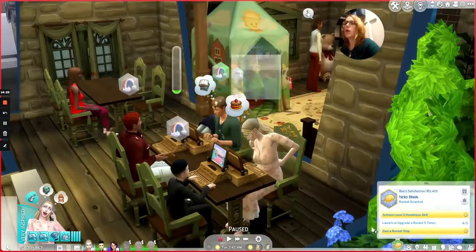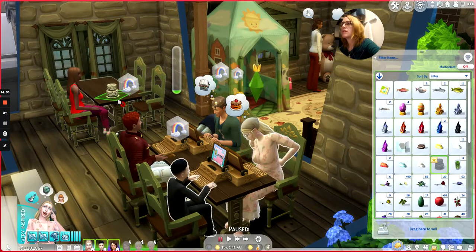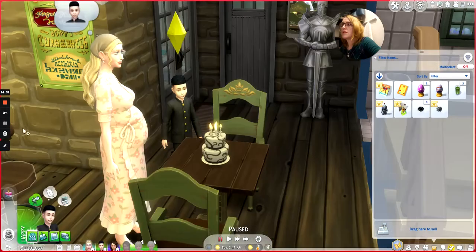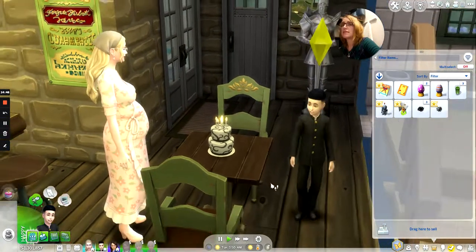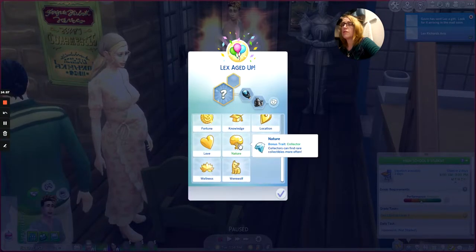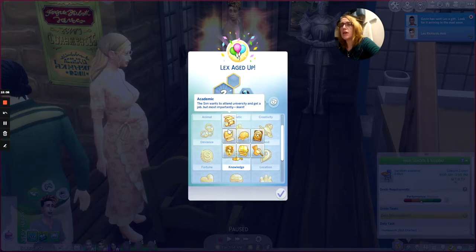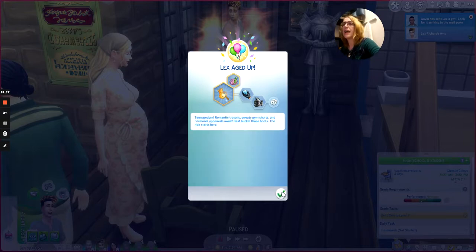Where did the cake go? There it is, okay. He's not going to school today, which means he's not growing up today. Blow out the candles, Lex — we're so far overdue. He rolled stats and he's a Knowledge sim and a Slob. Out of the aspiration roll he gets Archaeology.